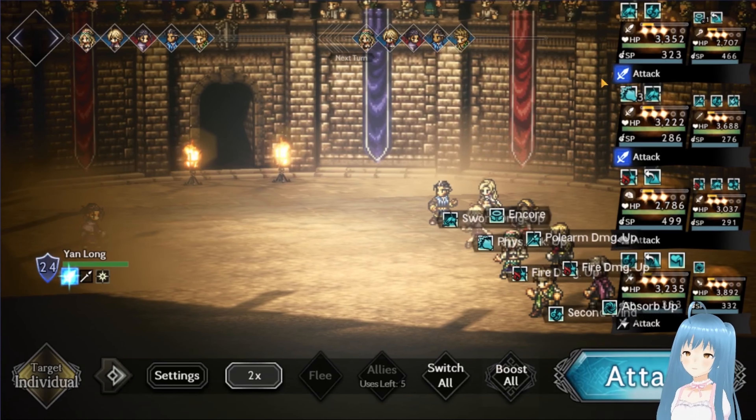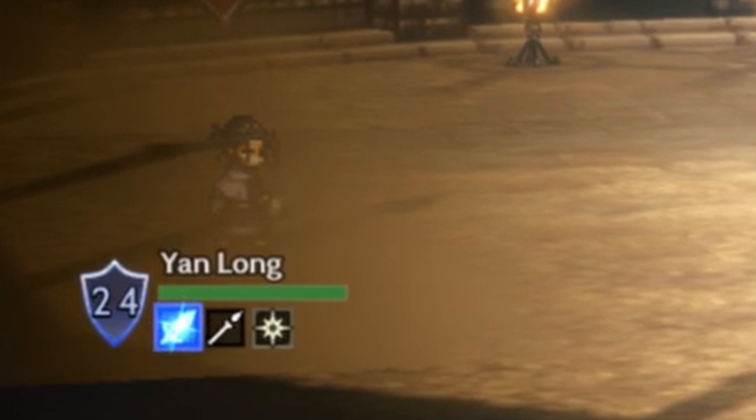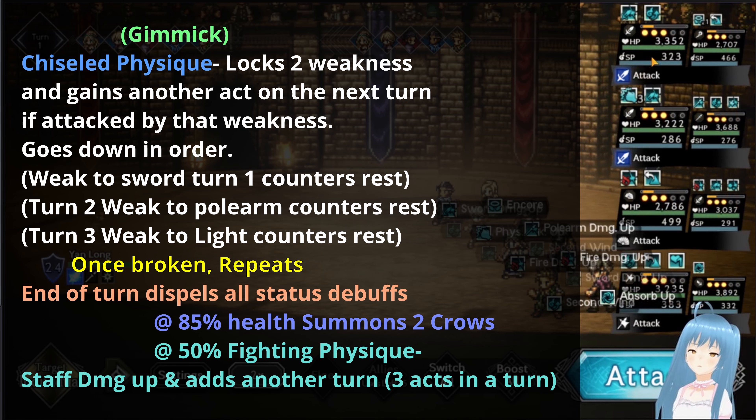Yanlong has 24 shields, is weak to sword, polearms, and light. His gimmick is the chisel physique — it locks 2 weaknesses and gains another act on the next turn if attacked by that weakness. It goes down in order: the very first turn he's gonna be weak to only sword, and he counters polearm and light. Turn 2, he's going to be weak to polearm and he counters sword and light. Turn 3, he's weak to light and counters the rest. So anything red that you attack, he's gonna have another act on the next turn. And then once you break him, his very next act he's gonna start the cycle all over again — sword, polearm, light.